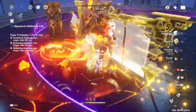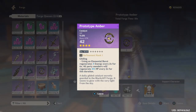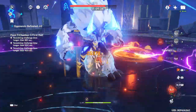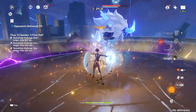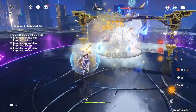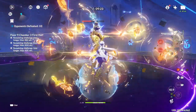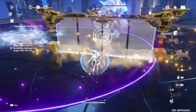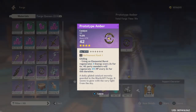Ningguang can also be a healer on your team, made possible by the Prototype Amber craftable catalyst. This is particularly useful if your account lacks a healer or if you're running a mono-Geo team where the only official healer is locked behind C4 Gorou. Ningguang has very low burst energy cost, allowing her burst to be up almost always — healing your team roughly once every 6 seconds, since the Prototype Amber's effect lasts 6 seconds and her burst only has a 12-second cooldown.